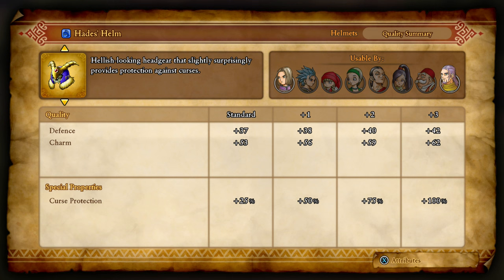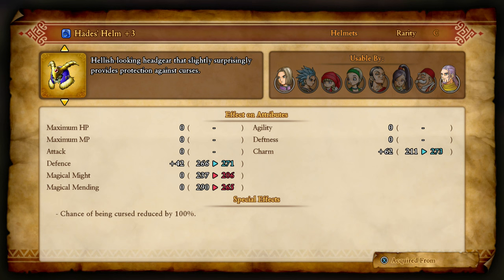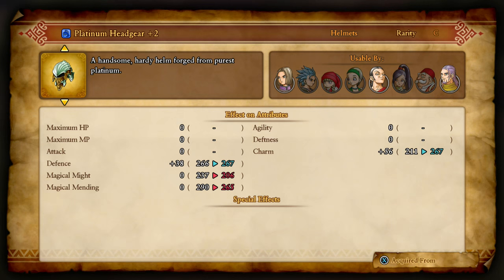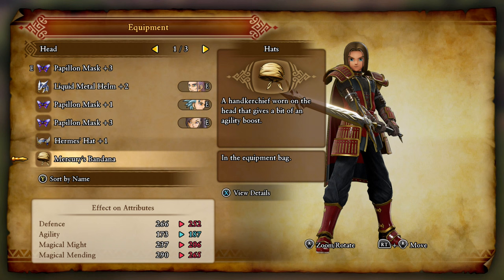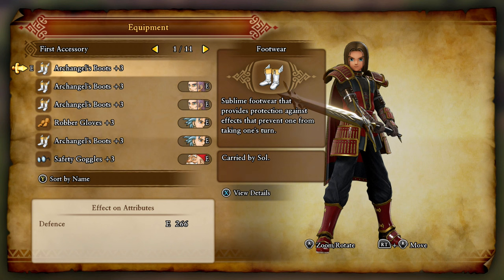Hades Helm, 42 defense. I would lose the Magical Might and Mending, but the Hades Helm has... Not quite what I was thinking. I thought it had Dark Damage Reduction, and that would have been nice. I'm tempted to pop on one of these Metal Slime Helms, but I think we're good with what we got. Yeah, Papillon Mask — fine.